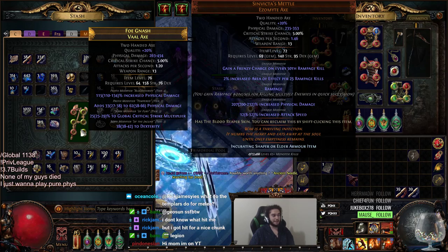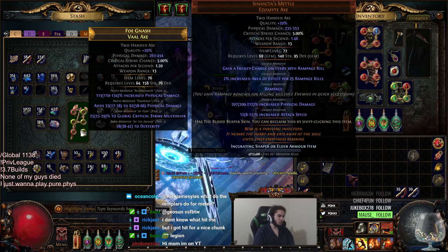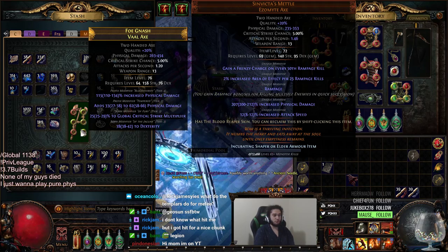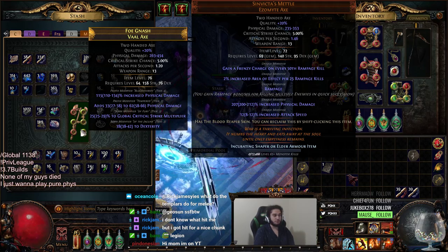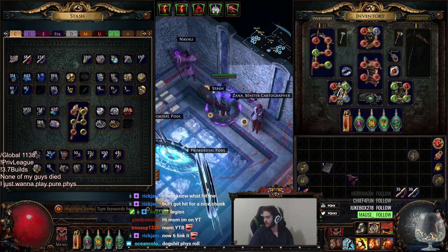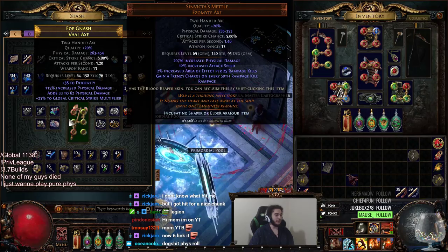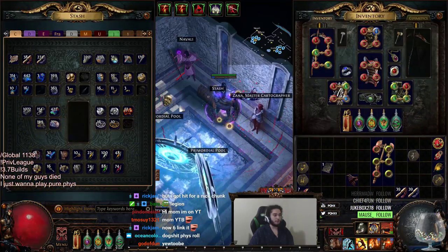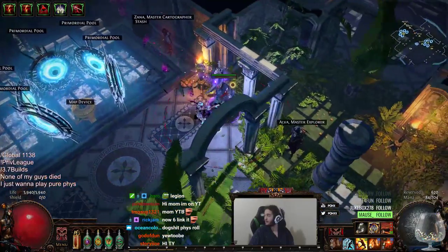Overall it's not too bad. If you look, it pretty much has a minimum Fizz roll and a pretty average Flat Fizz. So what we're going to go ahead and do is we are going to Divine this. We're going to Divine it now, because what I want to do is I want to craft on it, but before I craft on it, I think it's better to Divine.